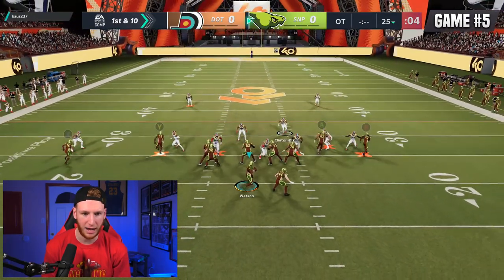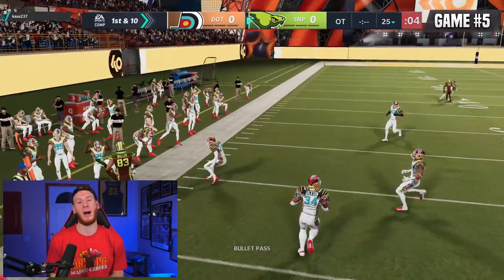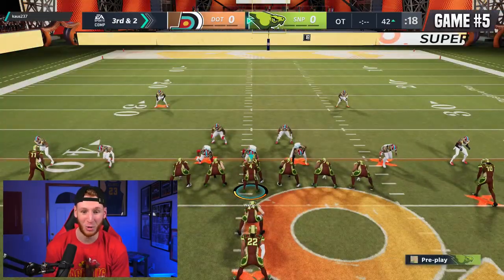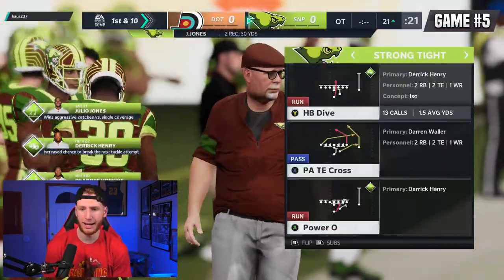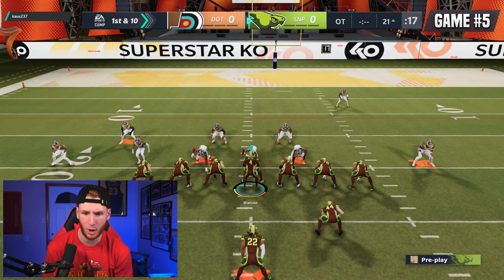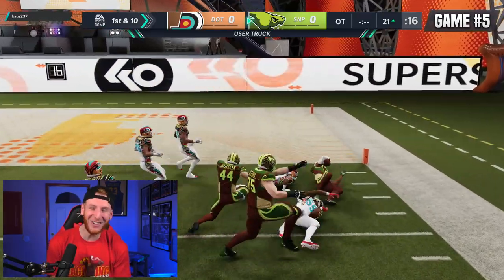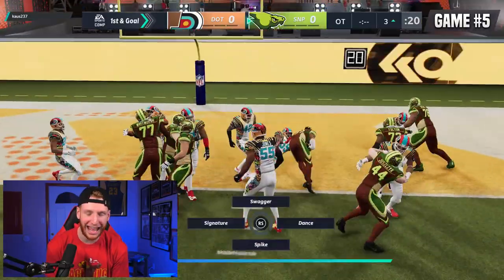This looks like dollar again. We could have this post. Good job Julio, nice route. They stay in this man coverage — we should have Julio on the outside. It's not man coverage — take the drag. Waller, great catch. With them being in this dollar, we went down to I-form close. We'll see what we can do with Henry. We'll take the first down. I actually want to try an outside run — this power out of strong tight against this dollar. I think it'll do well. We've got Henry on aggressive — go Henry, truck! Henry, great run.